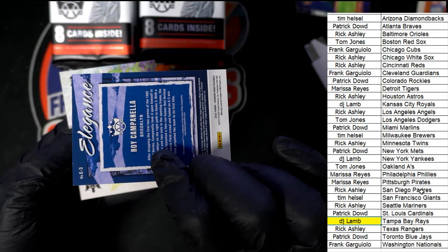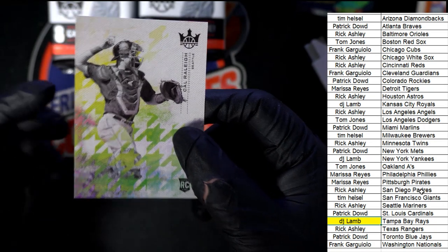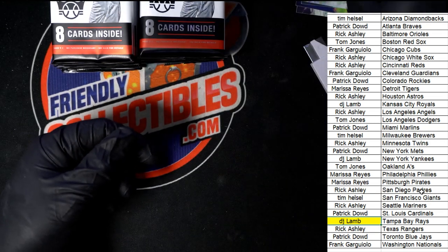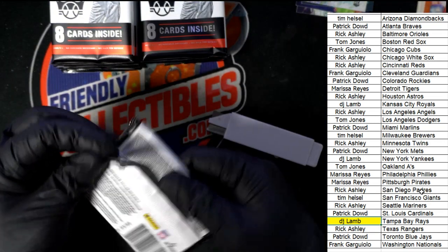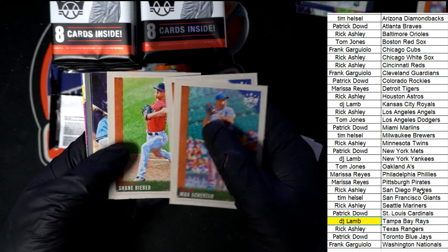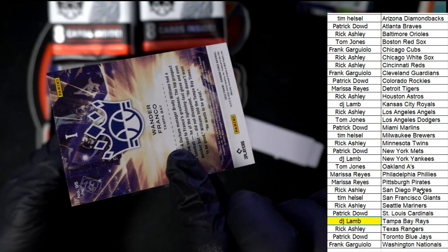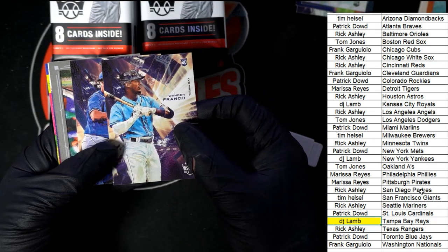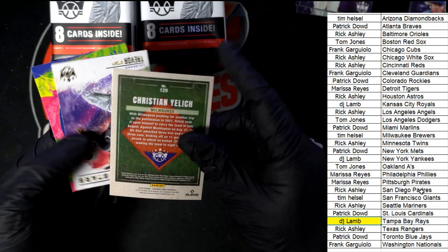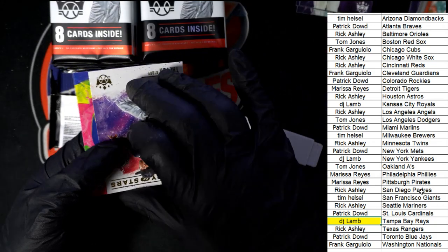Nice Elegance insert. Tier one — that's a tier one. Nice. And we got the variants here — this is the framed one, Trevor Story.